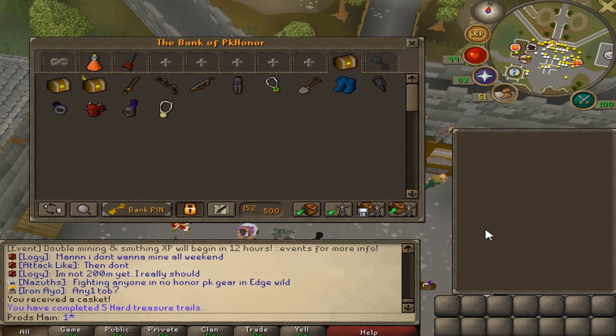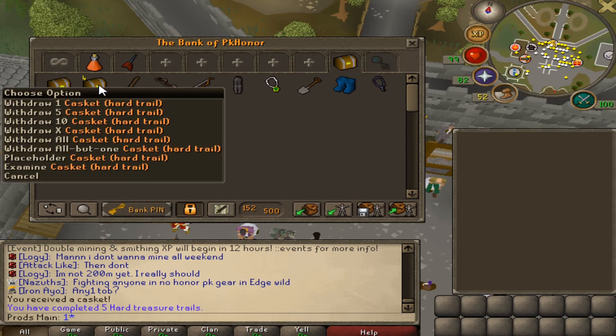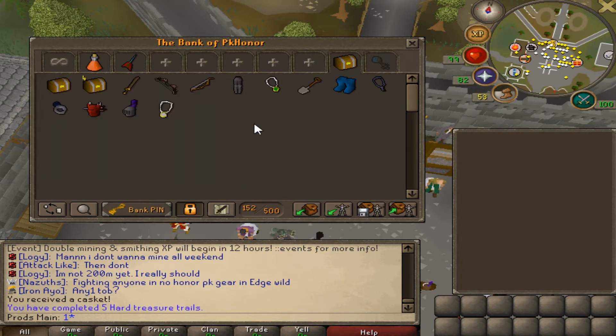We got done doing all five of those Scathezo kills. Got four hard caskets and we got one elite clue, which is awesome. I'm pretty sure they're still like a little bit over a bill, so that's pretty nice. I mean, there were only five kills to get an elite — it's pretty good. I think the drop rate is like 1 in 20 or something like that.